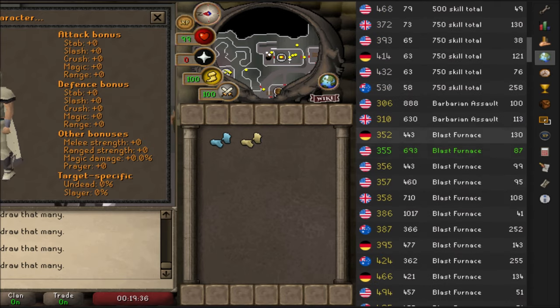You will also need to be on a blast furnace world — just hop over in your world hop menu and there'll be a bunch of blast furnace worlds. Go to any one located near you and there should be tons of people there. If you do not do this in a blast furnace world, you will not be getting these XP rates, because there are a lot of extra maintenance tasks you'd have to do yourself.